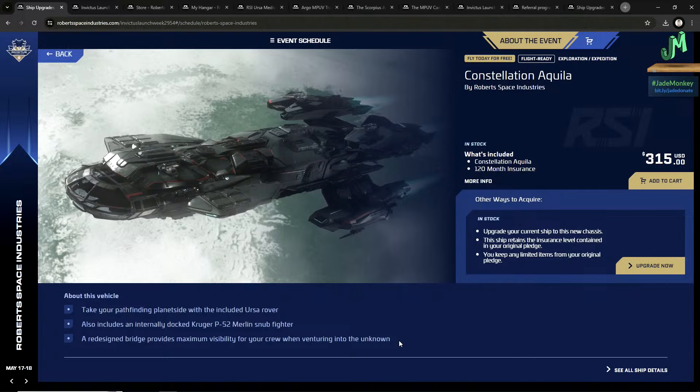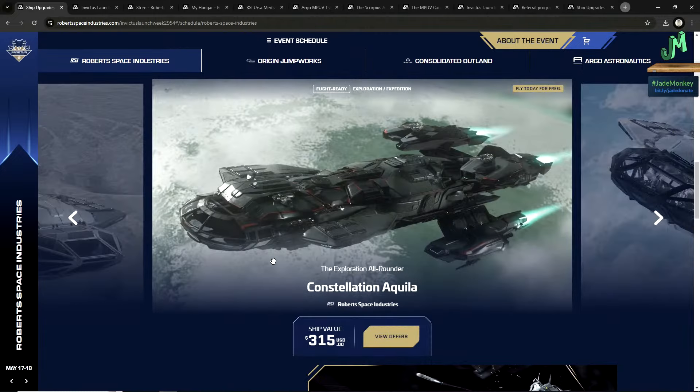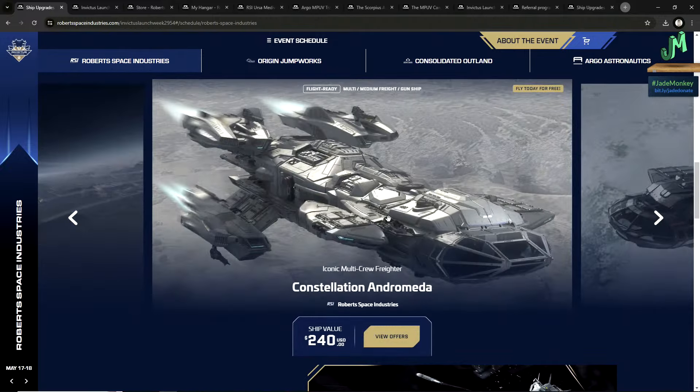The Constellation Aquila is $350, also with 120-month insurance. This variation has a regular rover and the snub fighter on the back — which does not have quantum travel, by the way. It has a redesigned bridge to provide maximum visibility for exploration, with better quantum drives and more fuel. It's a solid and versatile platform, good for both PvP and PvE — really good for hauling more valuable cargo and protecting yourself. It has an exploration and expedition focus. During the free fly you can just rent any of these ships for free and try them all.